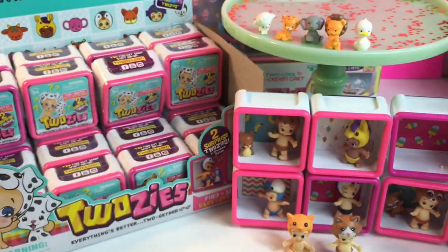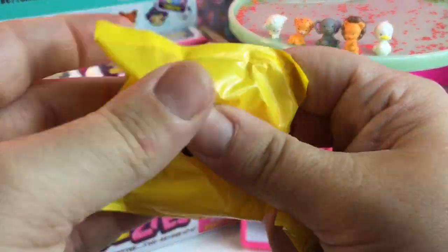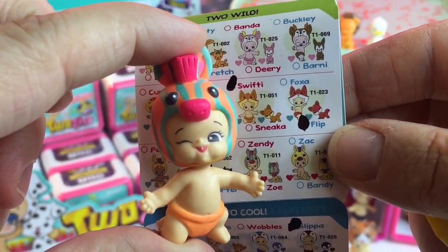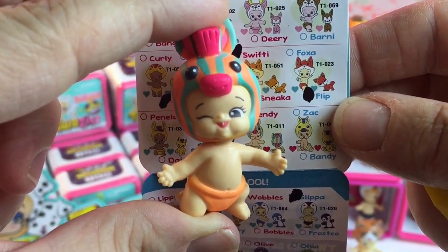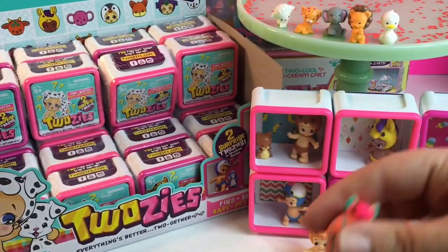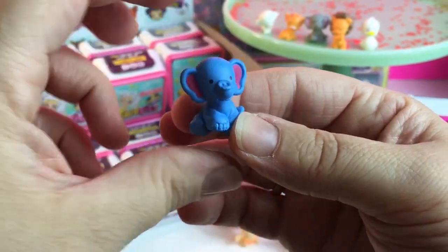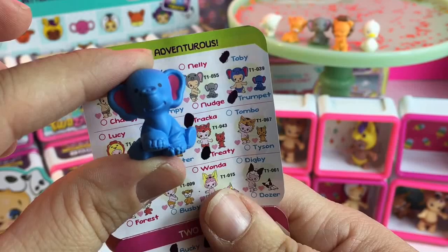We got the leaves again. We got the Ultra Rare Zendi — this is the Ultra Rare Neon Twosie, and it's a zebra! So cute. I hope we get Zoe his match. Who are we going to get? No luck — that's okay, we got the other elephant: Trumpet. So cute.